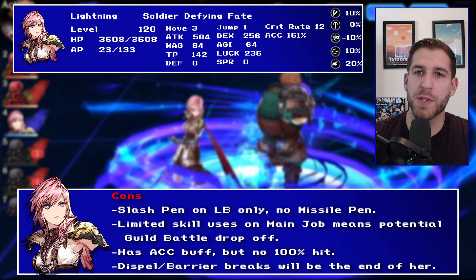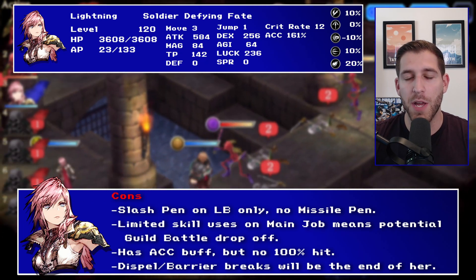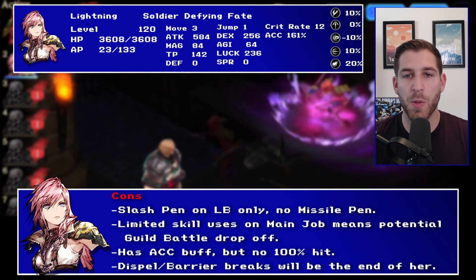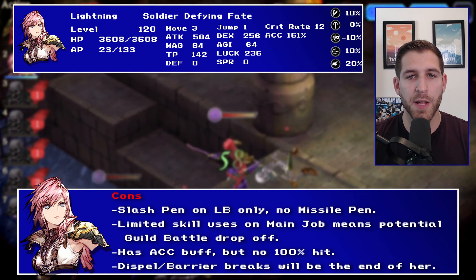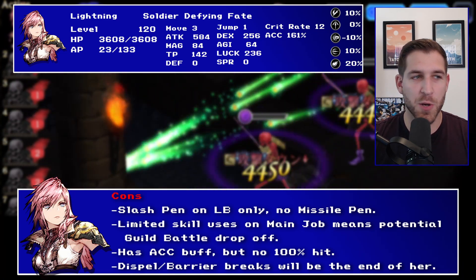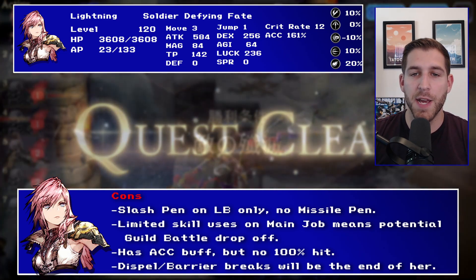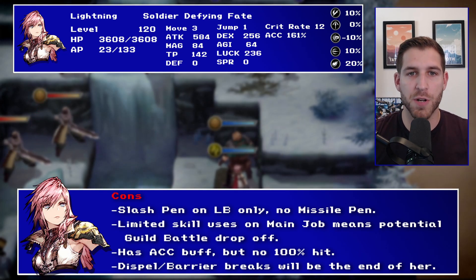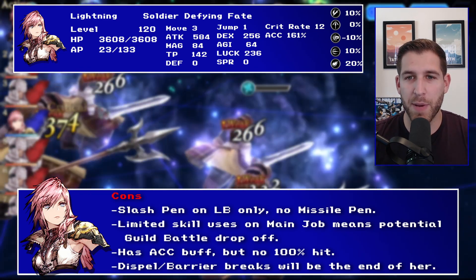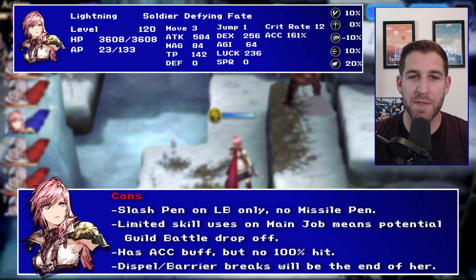She also has limited uses of her skills on her main job, and that is a potential guild battle drop-off. So if she uses a couple of her barrage skills and then she goes into fight two, she only has one left. Same thing with her slow skill. That is a demerit — like we saw with Tara, that was her biggest weakness in Japan. When they gave meltdown six uses, it literally launched her into relevance globally for a while. It really does make a big difference having six over three uses.